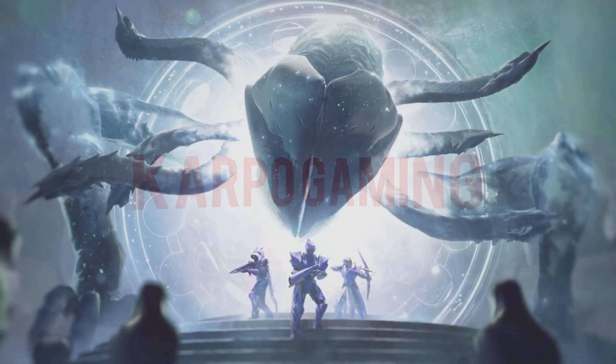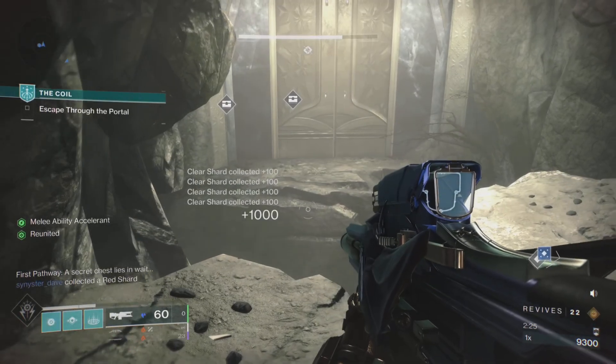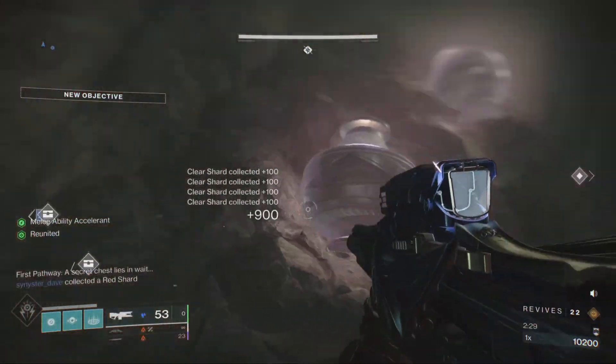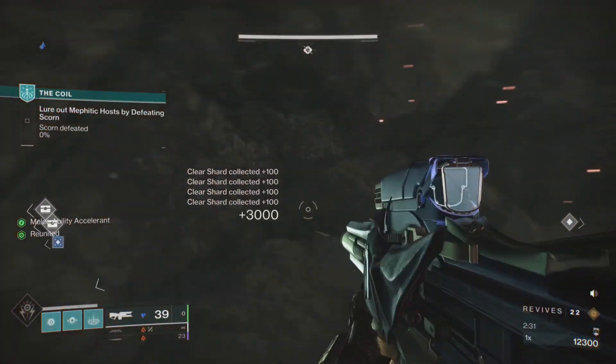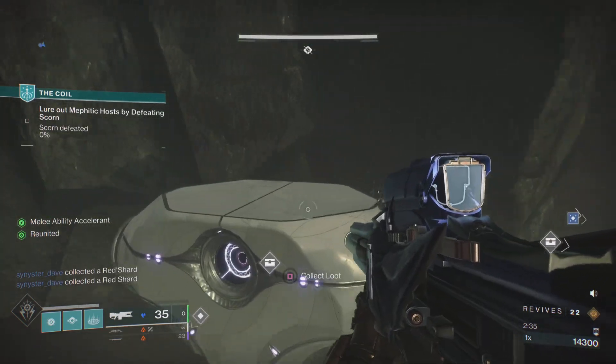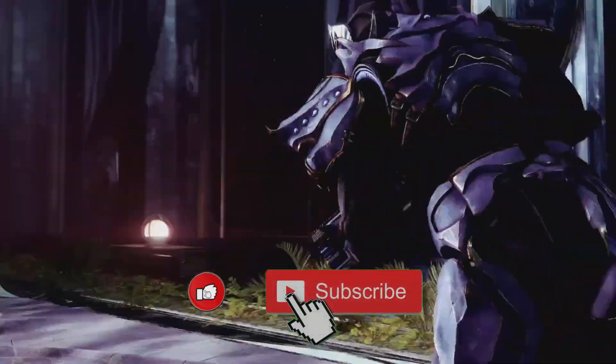Hey, what's up everybody, welcome back to Carpool Gaming and another Destiny 2 Season of the Wish video. Inside the Coil there are some secret hidden rooms with some amazing loot that you can get, like Season of the Wish weapons. Today I'm gonna show you how you can open them up.